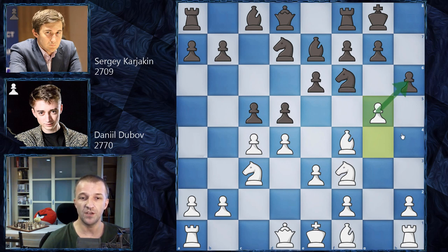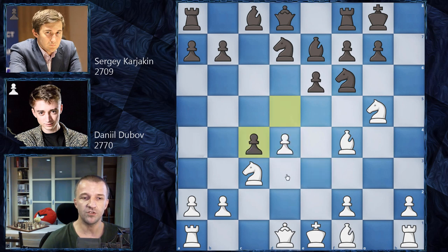We have G5 now, attacking the Knight and the pawn, so something has to be done. If the Knight is moved, then of course the pawn can take on H6, which is going to be very uncomfortable. So H takes on G5 and now not Bishop takes on G5, but Knight takes on G5 — that's Dubov's idea. And here of course we have counter-attack in the center: C takes on D4, E takes on D4, D takes on C4 and now not taking with the Bishop, but Rook on G1.